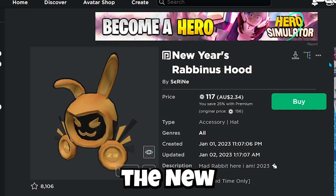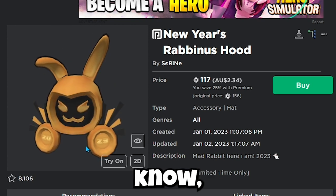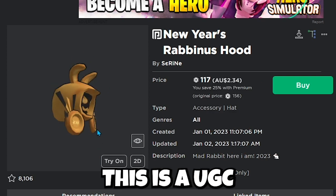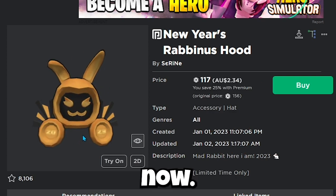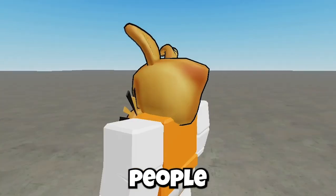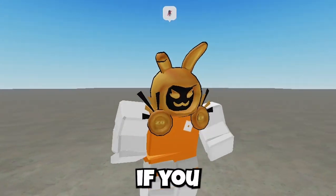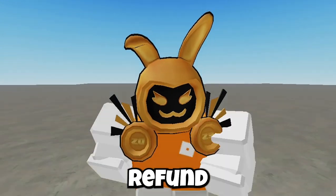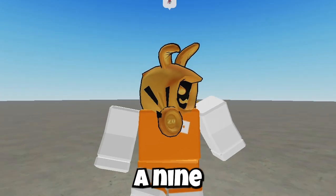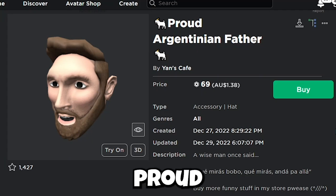Next up we have the New Year's Rapidness Hood. This item is going extremely viral because it literally looks like a Dominus — it literally is a Dominus. As you can see, it's a UGC item on sale right now. Would I recommend buying it? If you want, though you'll probably get a refund because it might get deleted. I'd give this a 9 out of 10 — I just like how they had the balls to do this.